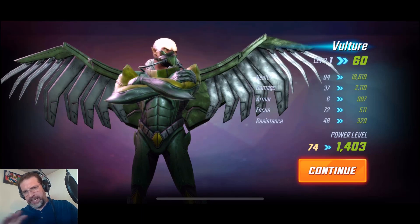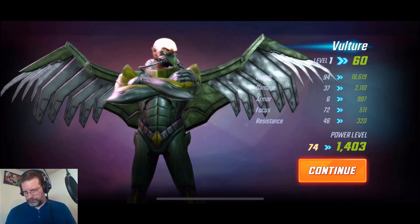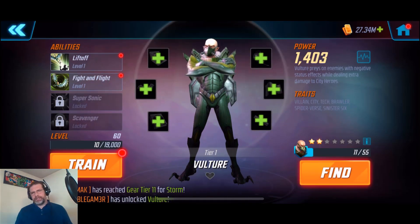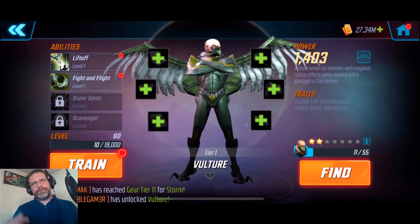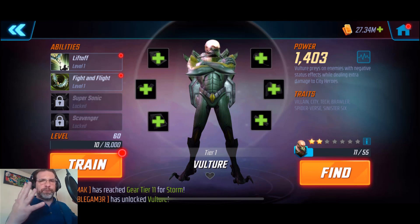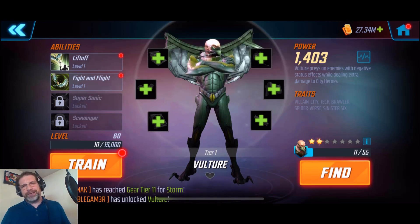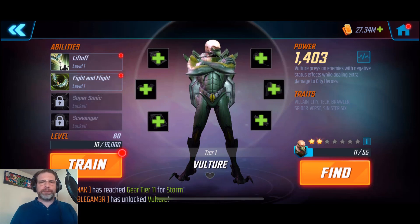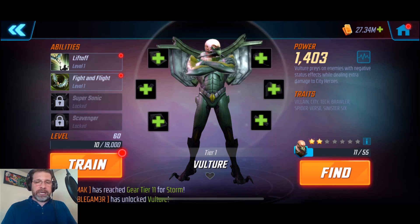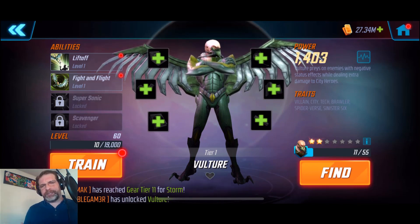There's his stats without any gearing up. So what we're going to do now is go ahead and get him geared up - should get him at least to tier eight. All of my purple gear materials have been going towards my main raid team, so I've been having a little trouble getting these new characters up to gear tier nine, but we'll get them up as high as I can, and then we're going to have a little bit of fun in Blitz.